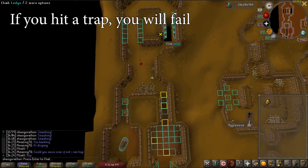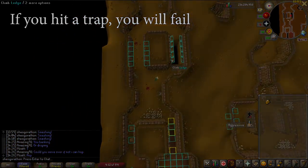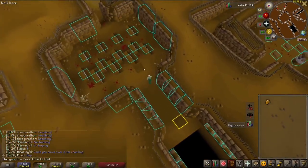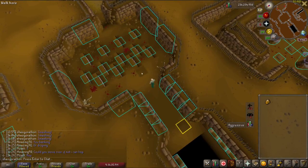If you trigger a single trap inside the maze, this will also boot you to the start. You can run over a maximum of three traps if you start from the tile before them — you'll want to be abusing this quite liberally.